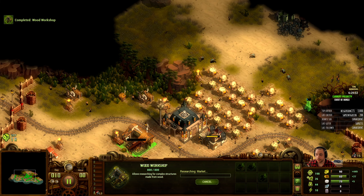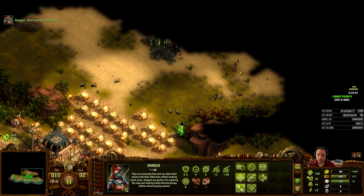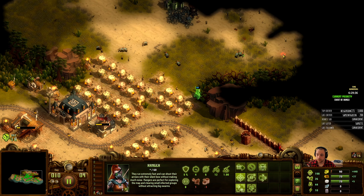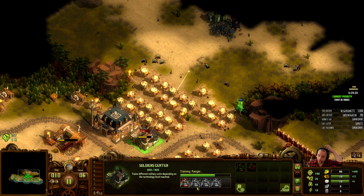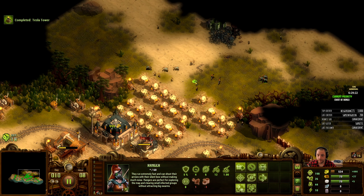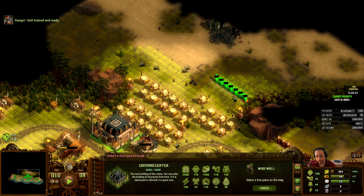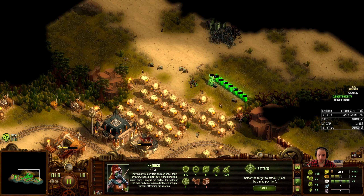Workshop's done, so I'm going to get a market. I've got a whole bunch of patrol units, so any archers that I add can be part of the excursion scout group. And I'll start building a temporary wall to protect my colony from the Village of Doom when I start firing on it.